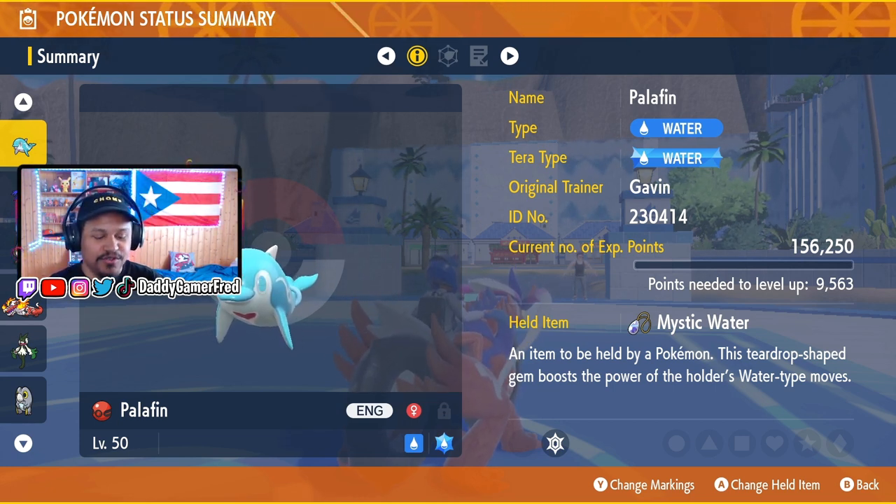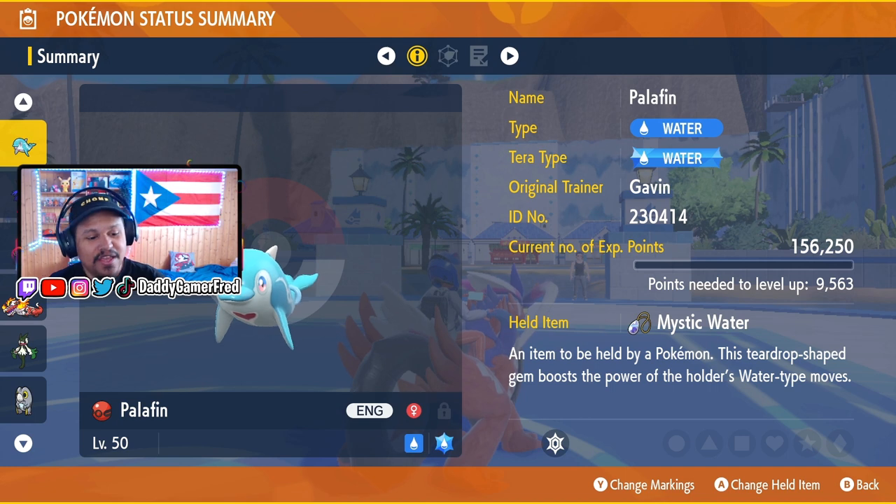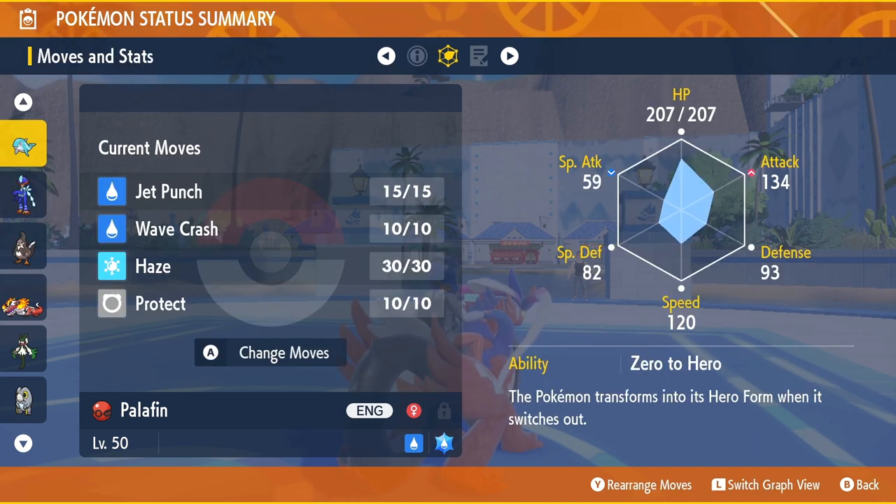It comes in a Cherish Ball, which is pretty cool. I love Cherish Balls — I try to collect as many Pokemon in those as possible. I love the red and black color scheme, it's pretty dope. You can't get Cherish Balls in-game; the only way to get them is through these mystery gift events, which makes them special.